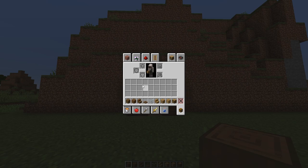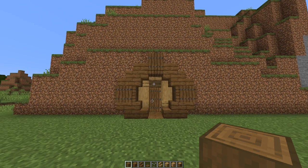For the second floor we will be needing: stripped spruce logs, spruce planks, spruce stairs, spruce trapdoors, glass panes of any color, oak stairs, oak planks, stripped oak logs, and some normal oak logs.